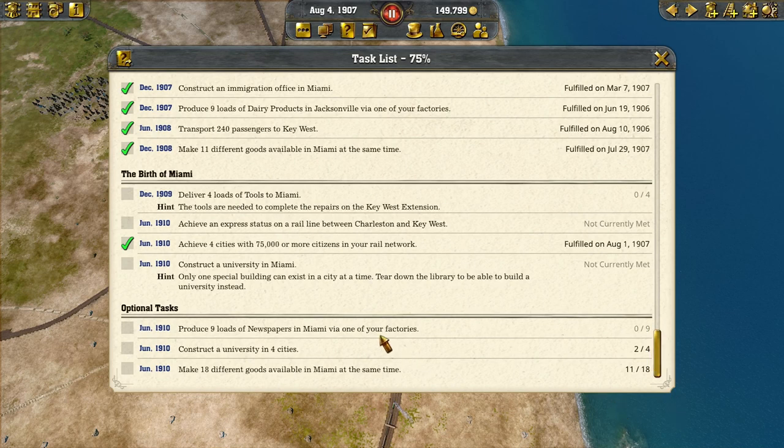Hello everybody, welcome back to I Can Mean Gaming — scenario number three of Railway Empire 2, Flight Girl's Folly.